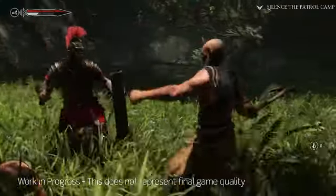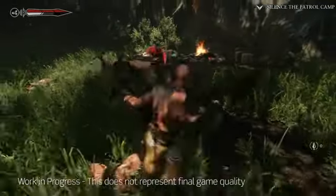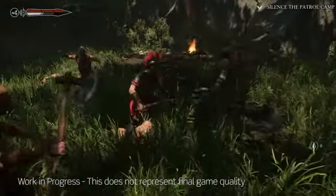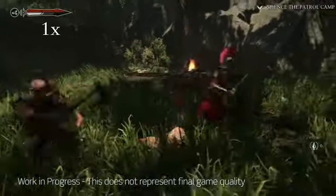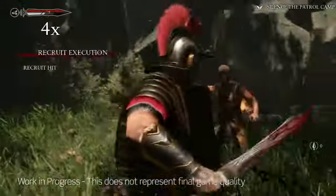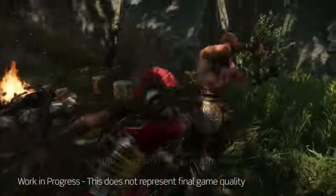Every single action you have in Ryse can flow in and out of each other, giving the player maximum flexibility. You can block this enemy, attack that one, push another away, and throw your pilum at an incoming attacker. It gives you the ability to create your own language. Marius doesn't attack one guy and stop — he's attacking one and then goes to another, push, deflect, stab. He can do all that continuously as long as you're chaining the combos correctly.